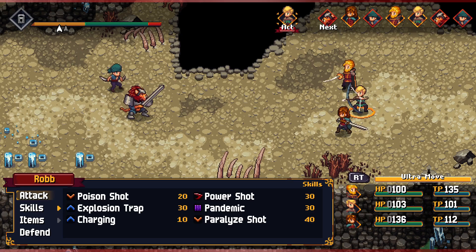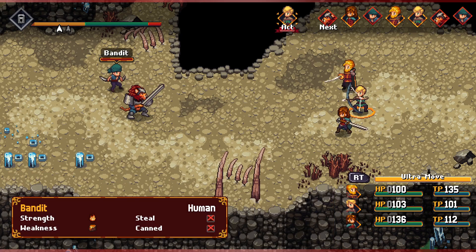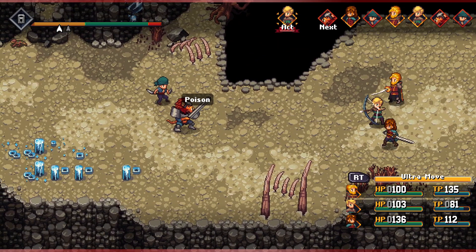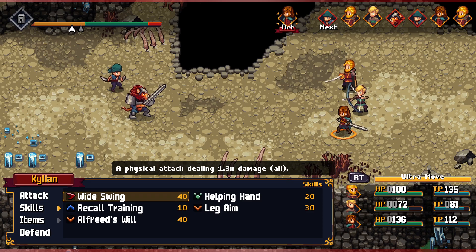Welcome back to Chained Echoes. Our group of Kylian, Victor, and Rob are facing off against Toma, a bandit who used to work for Rob's father. We already lost this fight once, so it's time to do a better job. This time, we're going to focus on taking out his minion first to reduce his damage and his ability to manipulate the bombs he throws. We'll start with a poison shot on Toma to get some damage over time going.